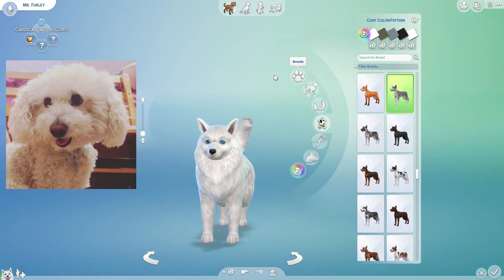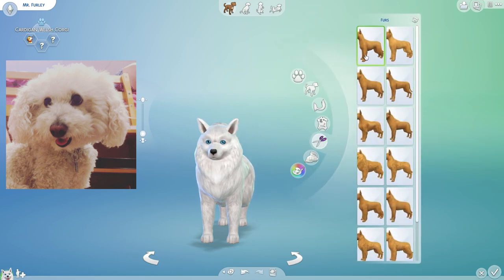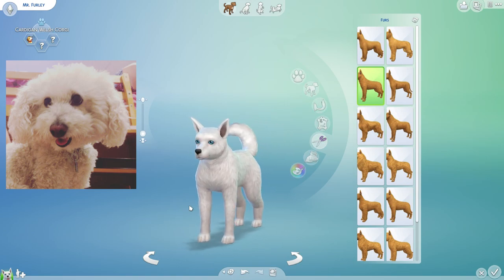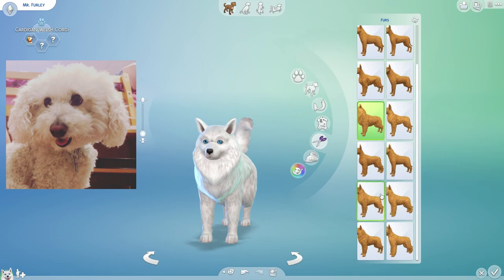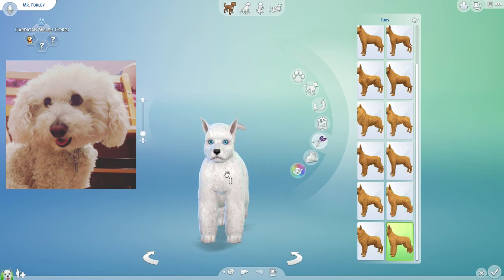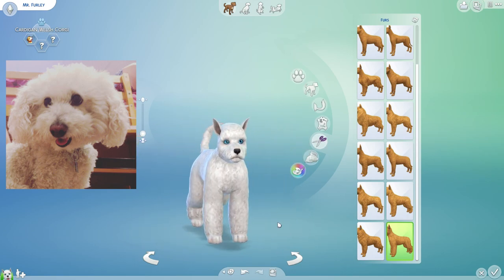Now that we've filled him in with white, it should be much easier for us to try to figure out the features of this dog. I think we should probably start with the fur. Mr. Furly is very, very fluffy, but he seems to have a curly texture. We want more fluff — definitely more fluff than that. He has a curly kind of texture to his fur, so something a little bit curlier. It almost reminds me of a little sheep. Yeah, just like this — this is pretty close. Let's go with that.